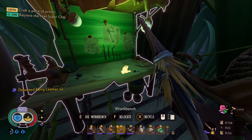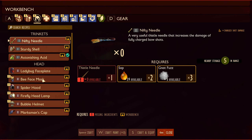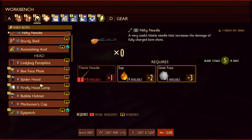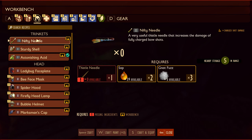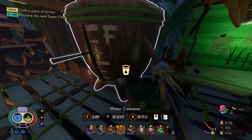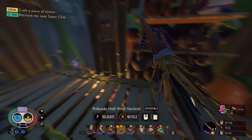Now we can make the marksman's cap. This is really good if I want to kill something from a distance - the marksman's cap gives me crit energize bow and it's medium armor, so it's not the best but not the worst. We've also got the nifty needle trinket which increases the damage of fully charged bow shots, so I might as well grab that - it's one thistle needle.